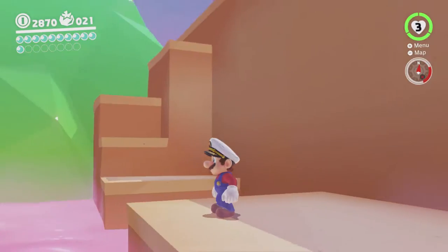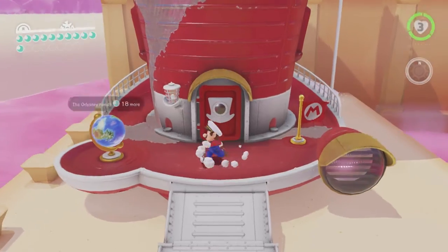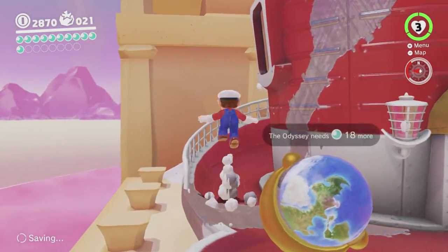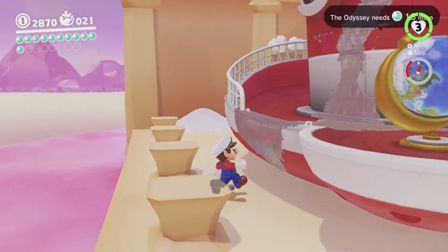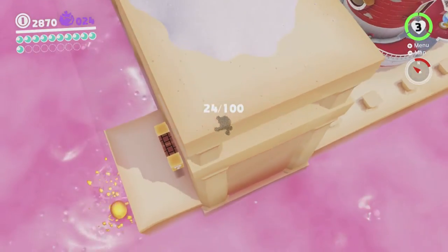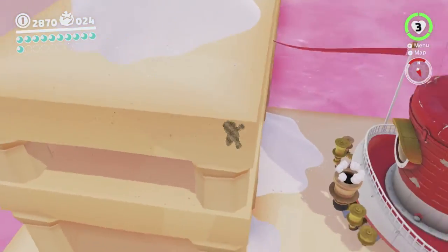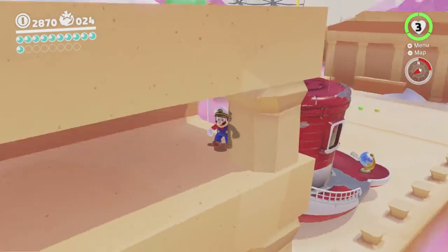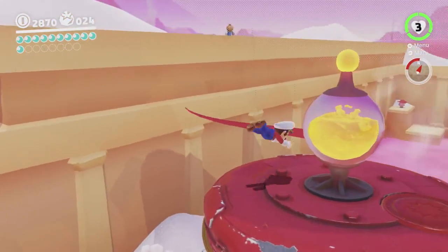I'm going to walk back to the Odyssey now because there are a few moons back here you can just easily get without actually having to do the story or use a weird skip to get past doing the story. There we go - grab all of these. There's a lava bubble back there so if you wanted a lava bubble for some reason you could get one, but the lava bubble over here isn't very useful because you can't get it to the other side without going through most of the story which unlocks a bunch of doors and stuff.